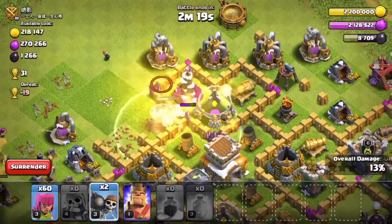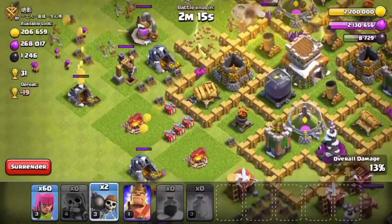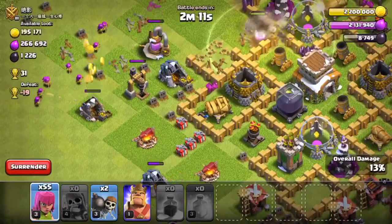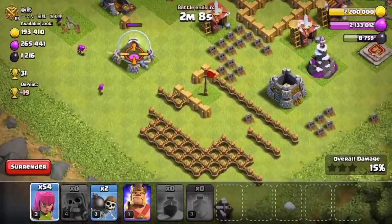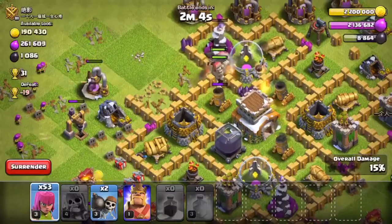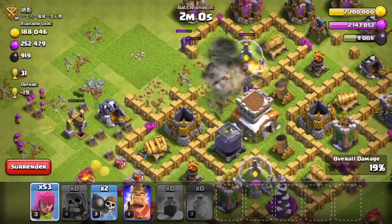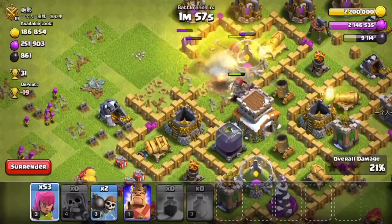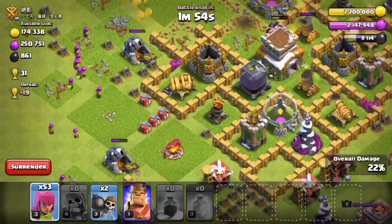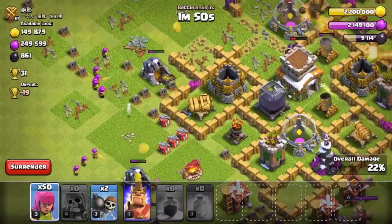I'm going to heal them because the wizard is doing a lot of damage. I send a wall breaker — not a bomber, a wall breaker — to help the giant skeletons, but it doesn't go the right way. Hopefully the giant skeletons do good damage to the town hall so my archers can at least take it down.